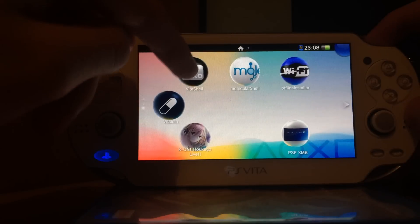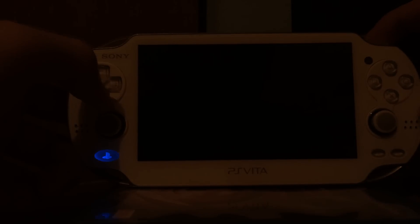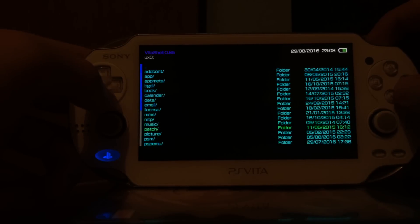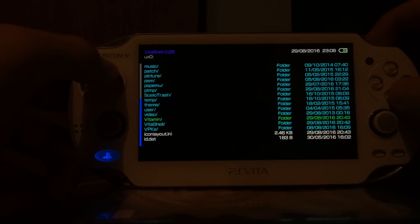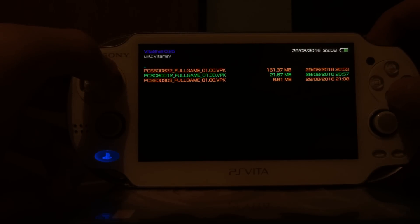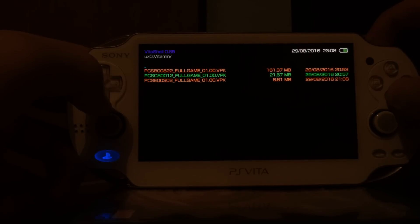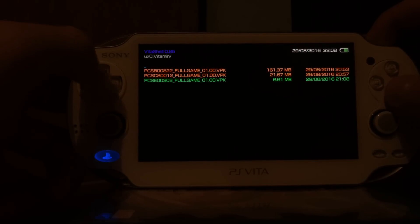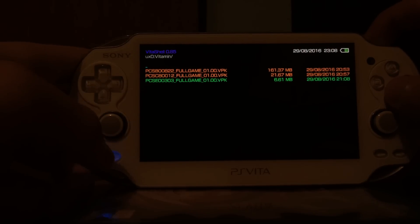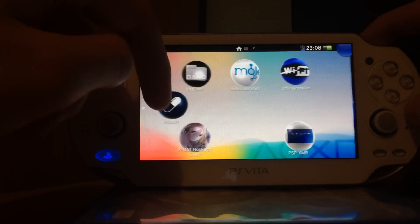Now I go back into VitaShell — I could also use Molecular Shell, it doesn't matter. I go to my ux0 folder and then my vitamin folder. I have a full game dump of these games — one is my application, another was a failed dump because I ran out of battery, and the third was the Skype application. Dump 303 should be our Crunchyroll application.